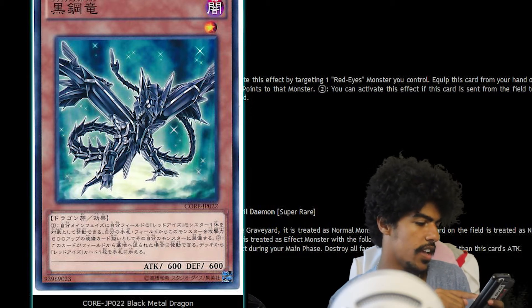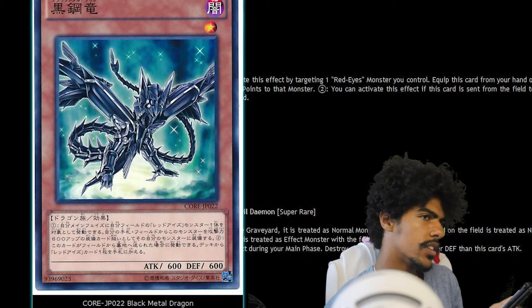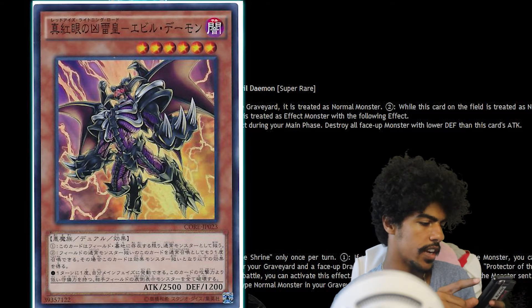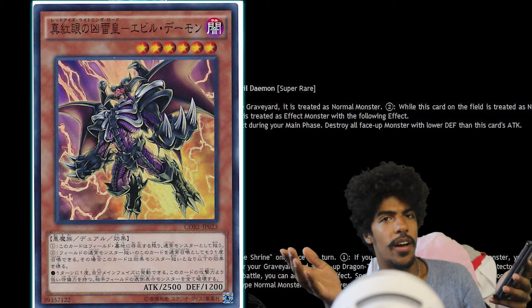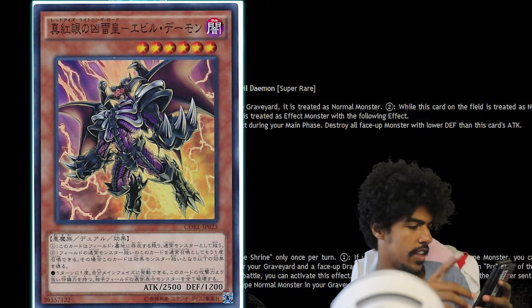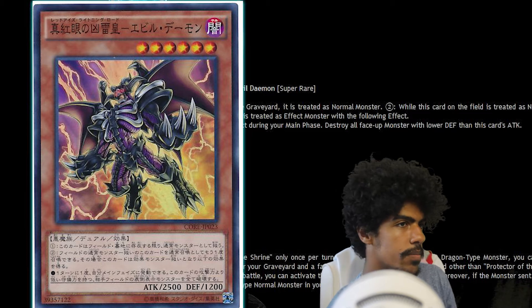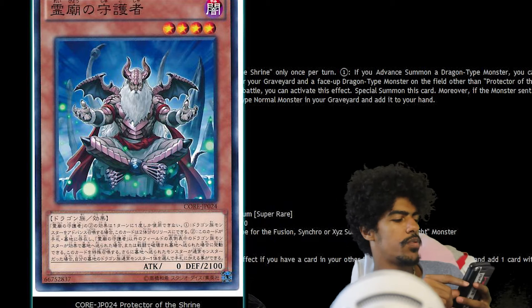Then you have Red-Eyes Archfiend of Lightning. It is a Dark Level 6 Fiend Gemini effect monster with 2500 attack and 1200 defense — kind of like Summoned Skull. This card is treated as a normal monster while face-up on the field or in the graveyard. You can normal summon it again to gain its effect. Its effect: once per turn, you can destroy all face-up monsters your opponent controls with defense less than this card's attack. Just adding my Jinzo kill-the-mist to it.